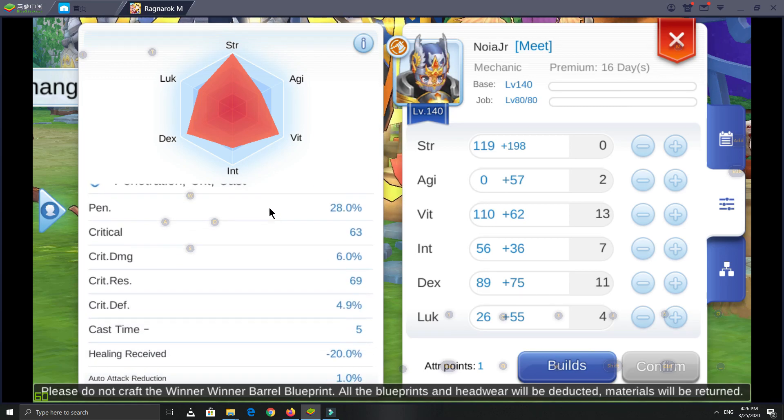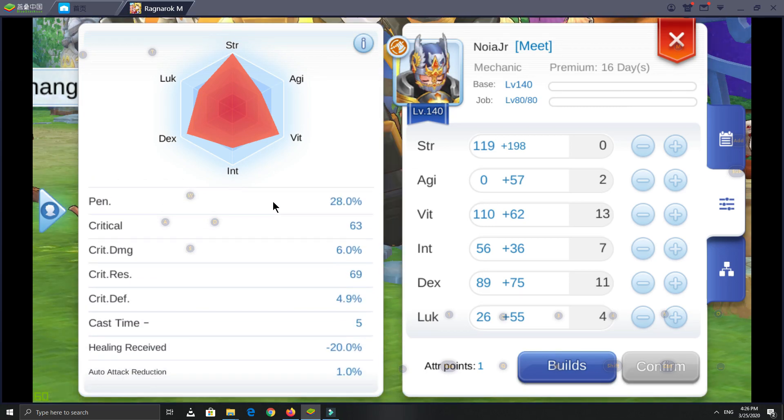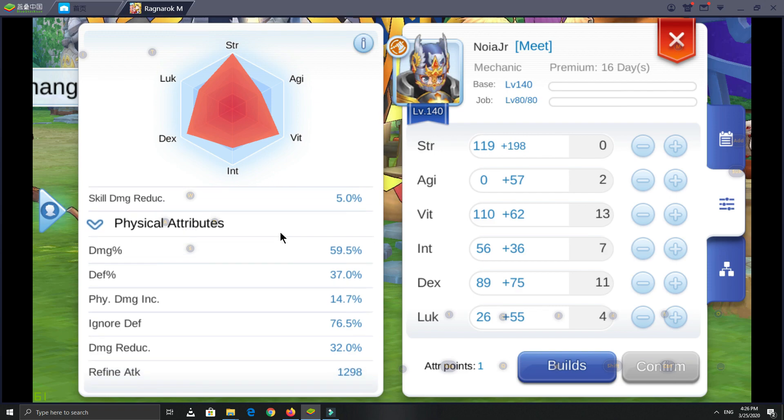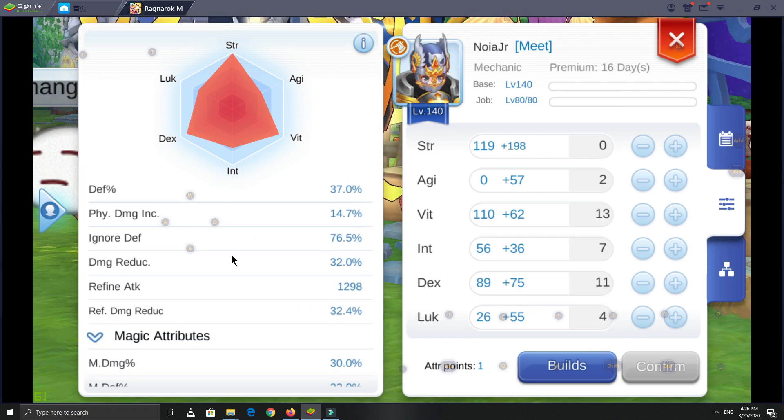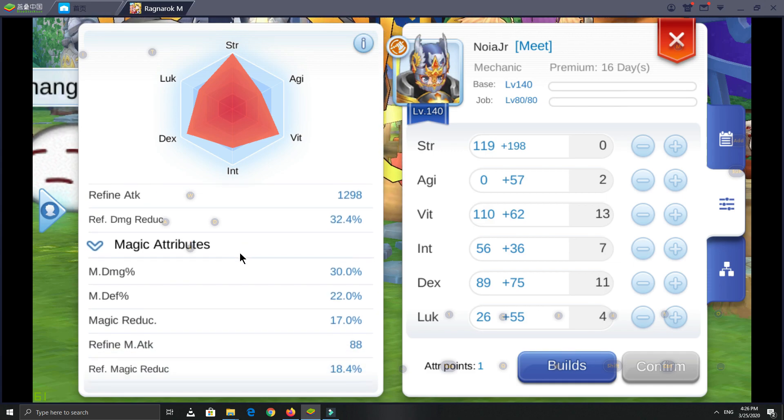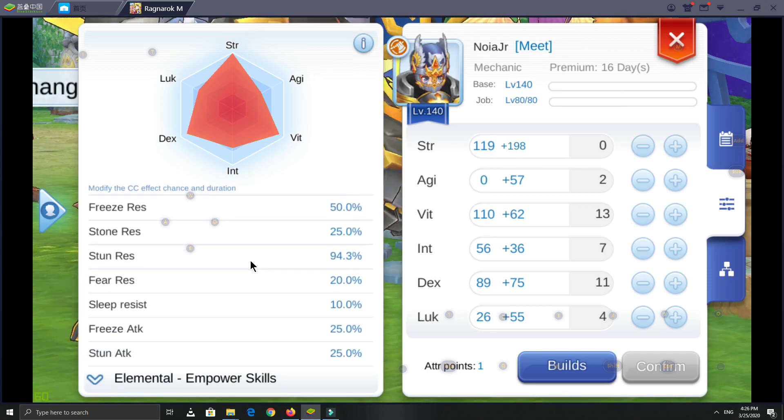In my previous build, due to the lack of ATK, I used status attack. I used stun attack from the Avalanche weapon, freeze attack from Dreamweaver, fear attack from the Aegira star card, sleep attack from the unicorn bag, and destroy equipment from the Meltdown skill.